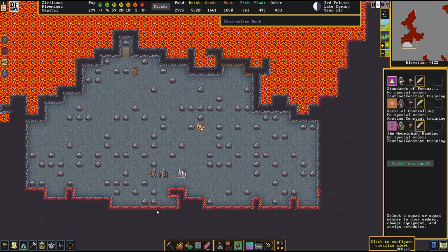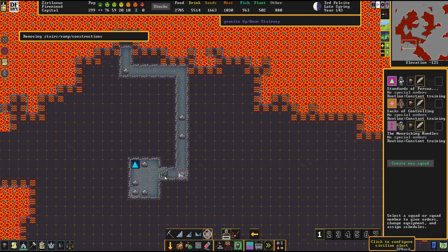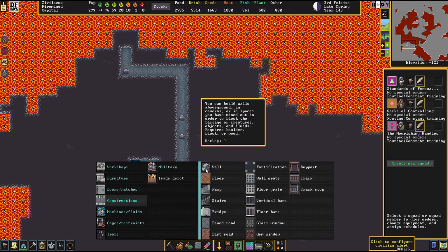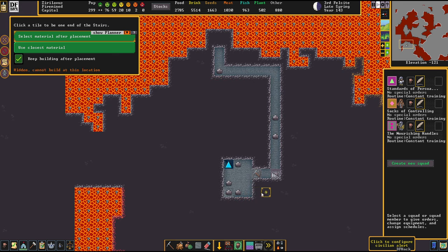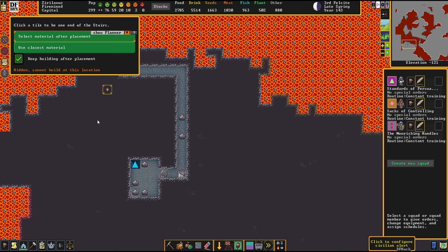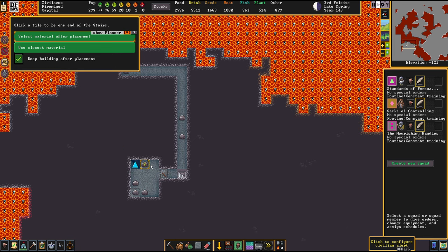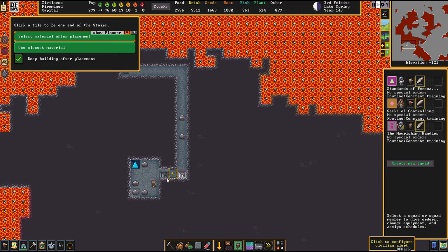That construction is up, so we can now destroy that one. I'm going to be destroying that one too but immediately ordering a new stairwell construction at the same time. This will temporarily disable the connection to this area, but it shouldn't be any issue as they have all the building material they require. Just very important that I monitor this little dwarven Darwin Award project here.